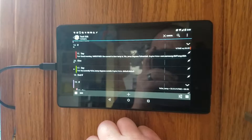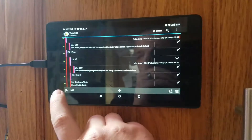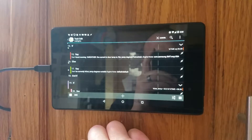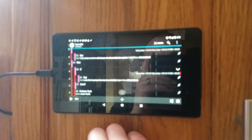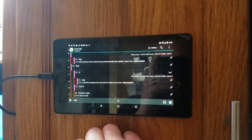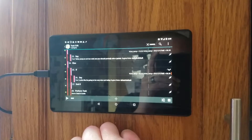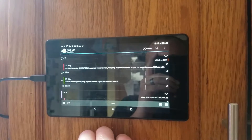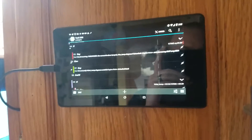It's currently 59.2 degrees outside. Boring. My baloney has a first name, it's H-O-M-E-R. My baloney has a second name, it's H-O-M-E-R. It's currently 59.2 degrees outside.